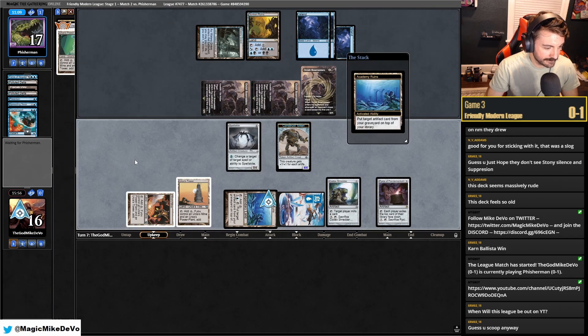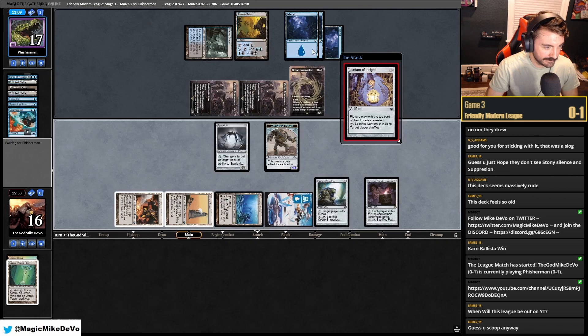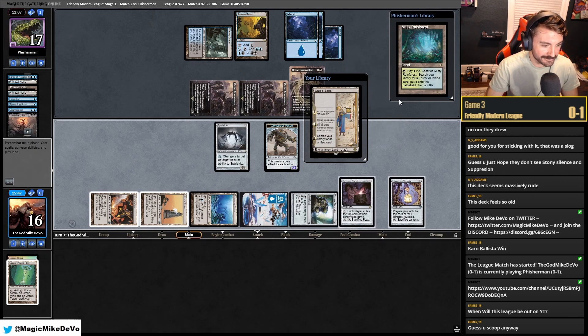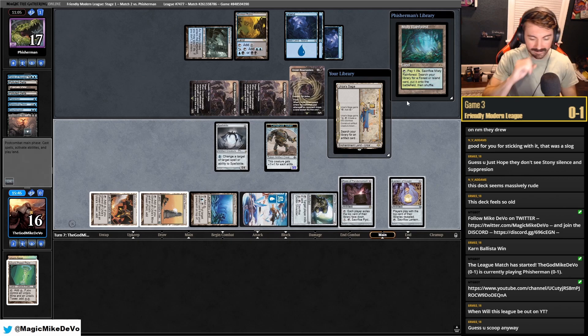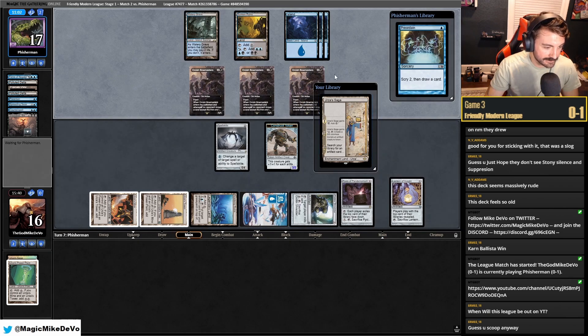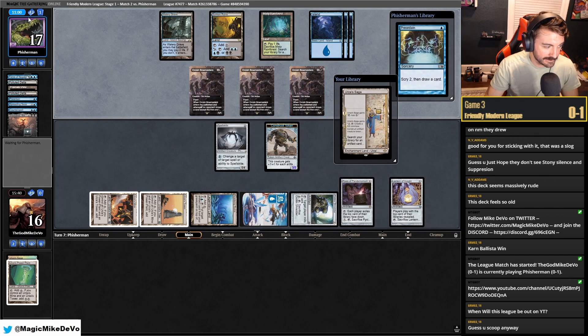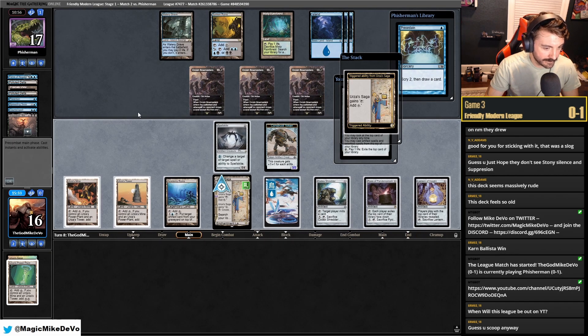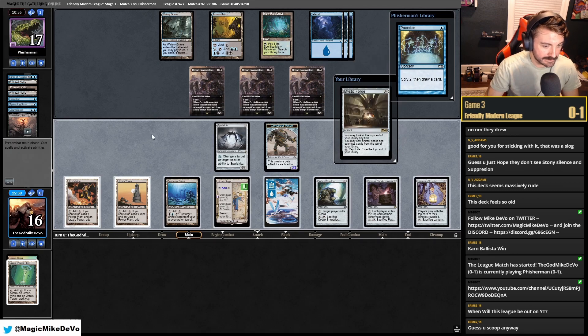We play out another Ensnaring Bridge and Spellskite. Return Troll King — I'm assuming they have another Boseiju to kill Bridge. Another Asmo — okay, so this is what's going to be awesome: we can get Needle for cookbook and then they'll only have one food token, but they can end up having to deal. Another Boseiju. This attack doesn't matter because they can't deal damage.